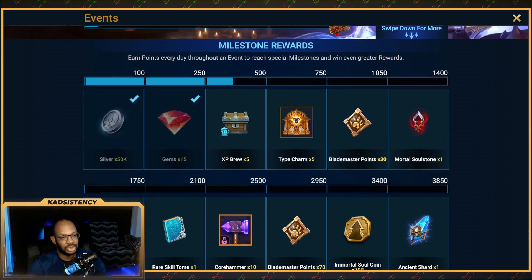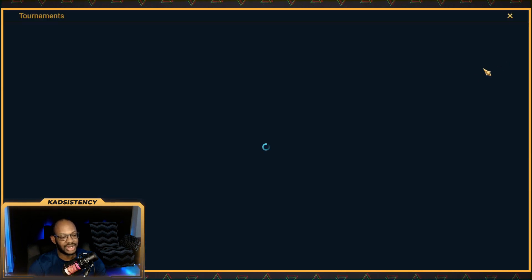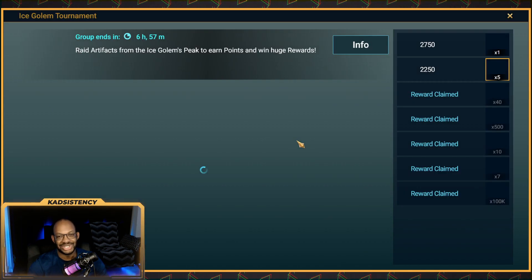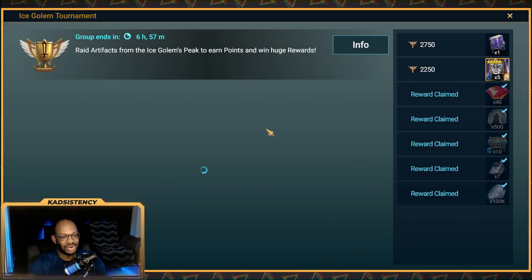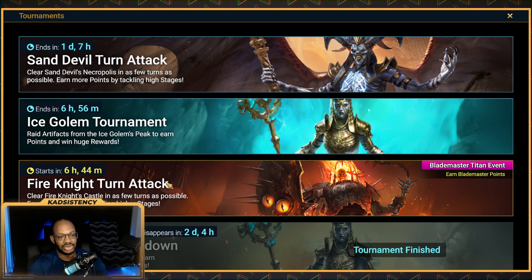There's also a tournament starting tomorrow — a Fire Knight turn attack — which is going to be double-dipping with the Dungeon Divers as well. So I'm going to try not to waste too much energy tonight. I still need to finish the Angkor Fragment Summon, about 200–300 energy, so daily energy can handle that. But I'll hold off after that and wait until tomorrow when the Fire Knight turn attack is live, so I can start getting Dungeon Divers points for this tournament as well as Titan event points.